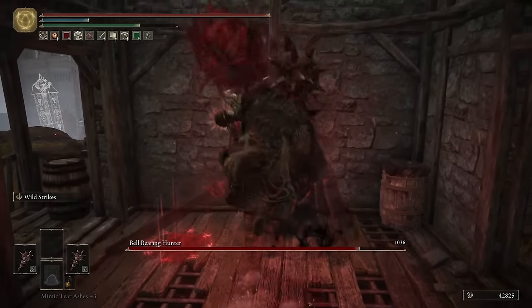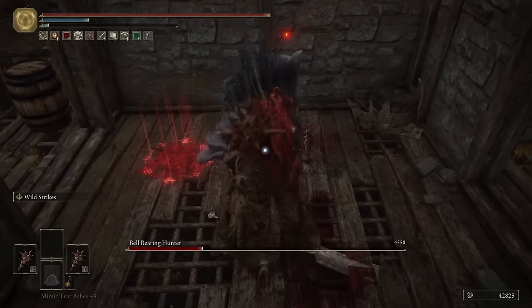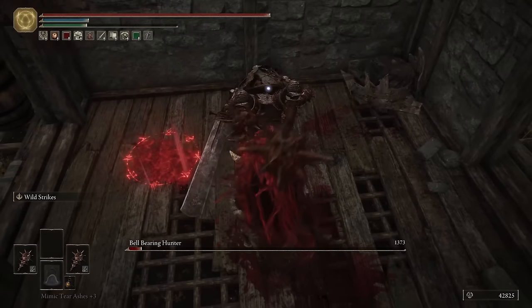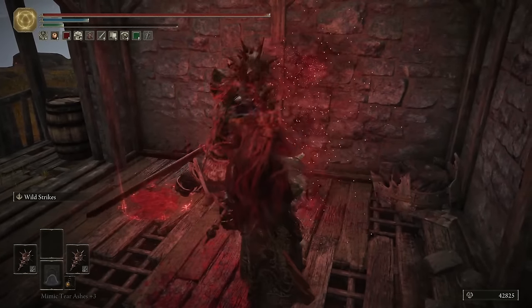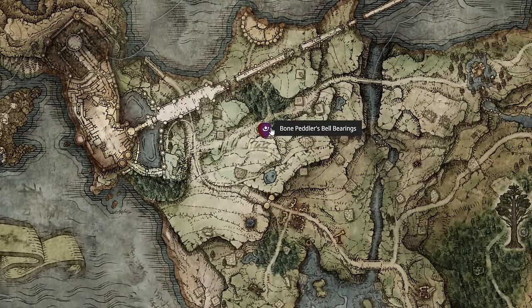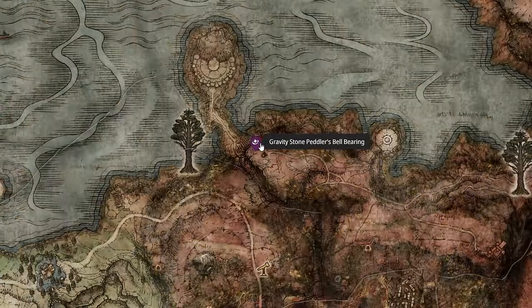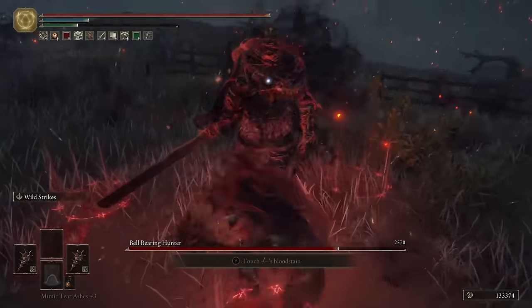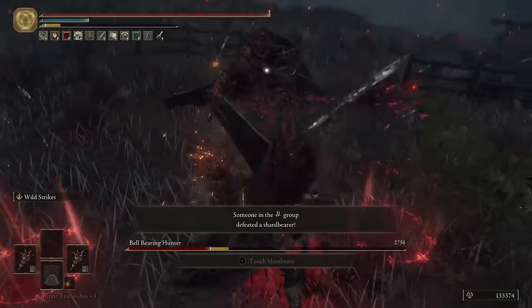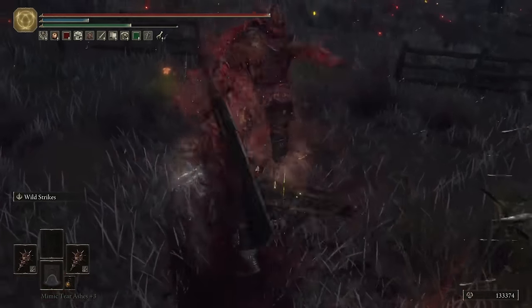As we're on the topic of bell bearings, let's quickly review all the other bell bearings we can grab. Before we blitz through the Ghost and Grave Glovewort bell bearings, let me address the bell bearing hunters. These are four world bosses that only spawn at night, found in four locations respectively: the Warmaster's Shack in Limgrave, the Church of Vows in Liurnia, the Hermit Merchant's Shack in the Leyndell outskirts, and the Isolated Merchant's Shack in Caelid. Each will drop a unique bell bearing that lets you infinitely buy certain crafting materials, especially useful for crafting-heavy builds.